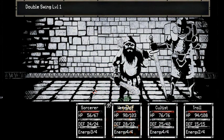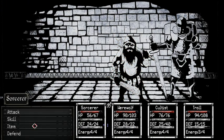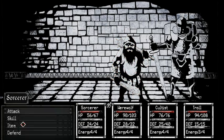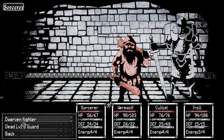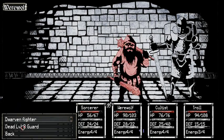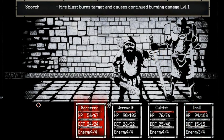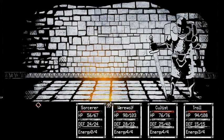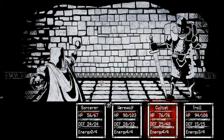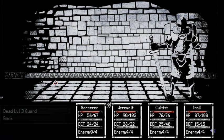Double swing. Oh. Well, that was terrible. Sorcerer, Scorch. Take down that dwarf. That ought to be close to being dead. Yeah, that ignores armor. Oh okay. I'm gonna be using that.